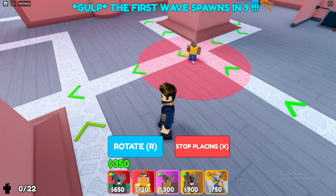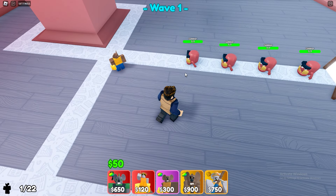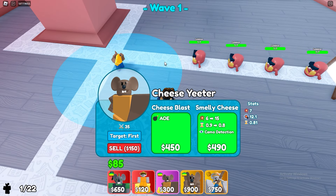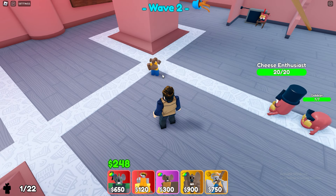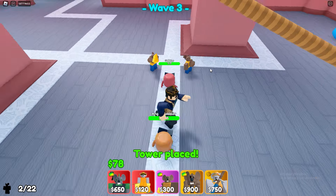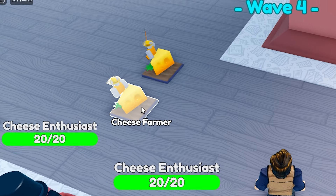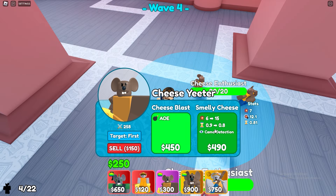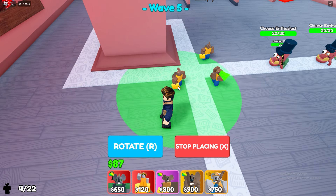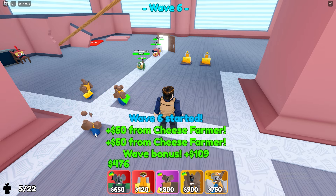Let's first place our cheese eater down right here — that should take care of the first four waves or something. Wave one just started; he'll easily take them down. Divine is very good on cheese eater. I'll place three cheese eaters and then some farmers. Here's our second cheese eater. There's camo on wave seven, so I'm just gonna place these farmers down and upgrade one so it can detect camo. I think that's the best option. We should upgrade it right now.